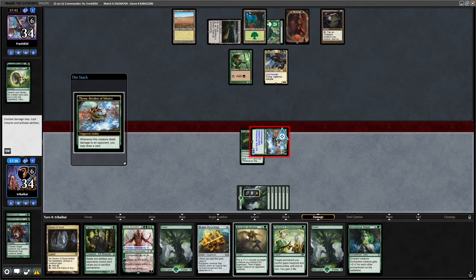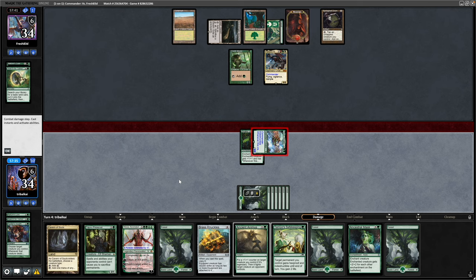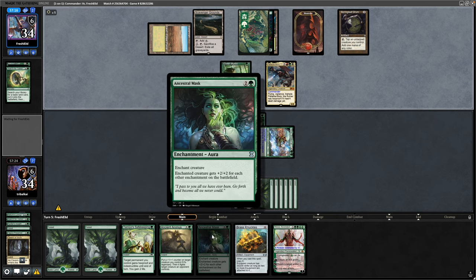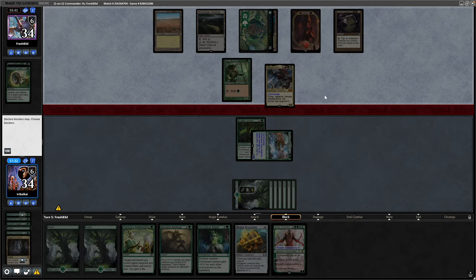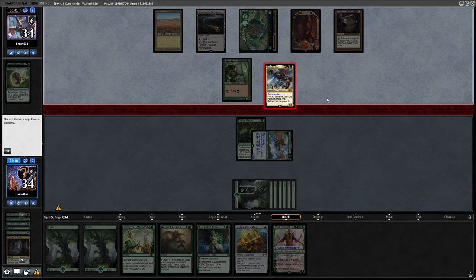Hunter's Insight draws six cards. Not going to do anything with that hand at the moment — decided to keep the Tamiyo's Safekeeping, Ancient Animus, an Ancestral Mask, and Brass Knuckles. Our opponent was going to cast something there and then just decided to smash in for some more commander damage, putting us at 12.